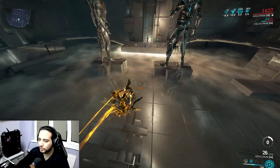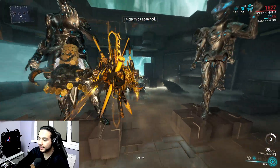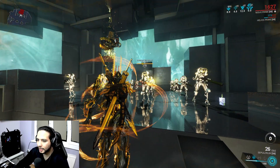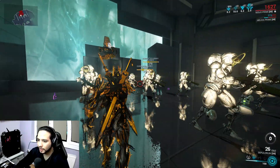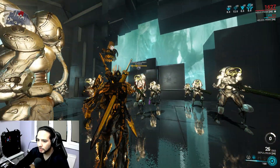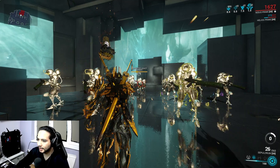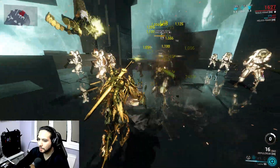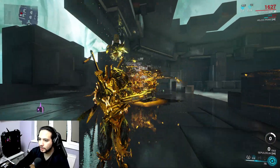Let me show you the secondary fire of this weapon, which is a heavy attack. To do this, you hold the heavy attack like a melee weapon and you're going to mark enemies. Look at this - you mark the enemies. Let me remove the mark - one mark, you see? Marked, marked, marked, and then you click like you're going to hit. See that? Small missiles - they follow the marked enemies.